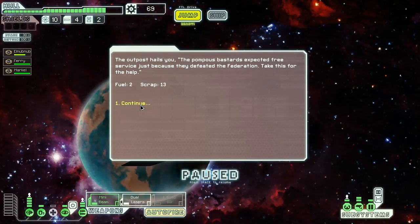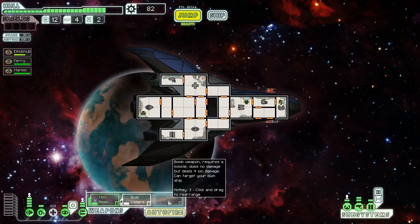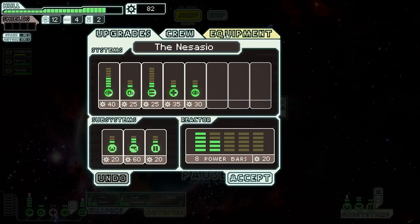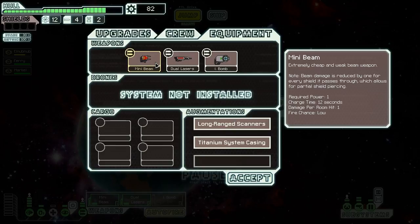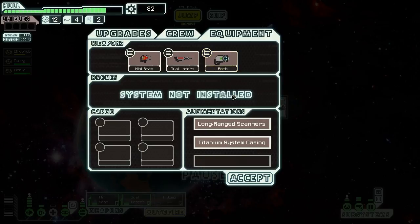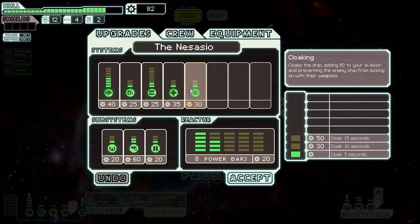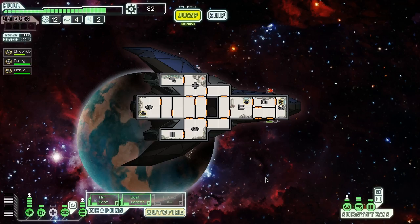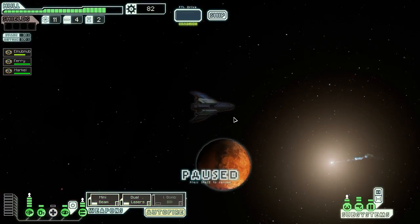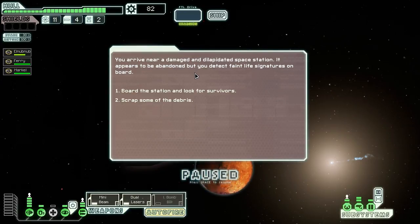We got an ion bomb — hey, now an ion bomb could be very effective. How long does it take to charge? Does 4 ion damage. 18 seconds compared to 10 seconds and 12 seconds. We could take down their weapons, but 18 seconds is way too long unless we upgrade our weapons system. We'd have to upgrade it all the way to make that fully effective, so that sucks. But an ion bomb is an effective tool.